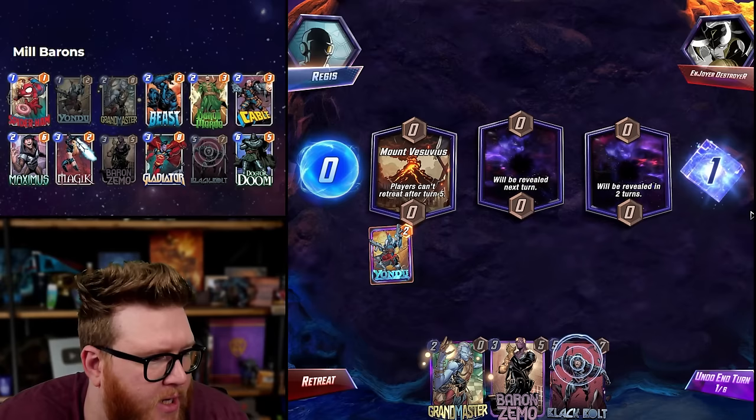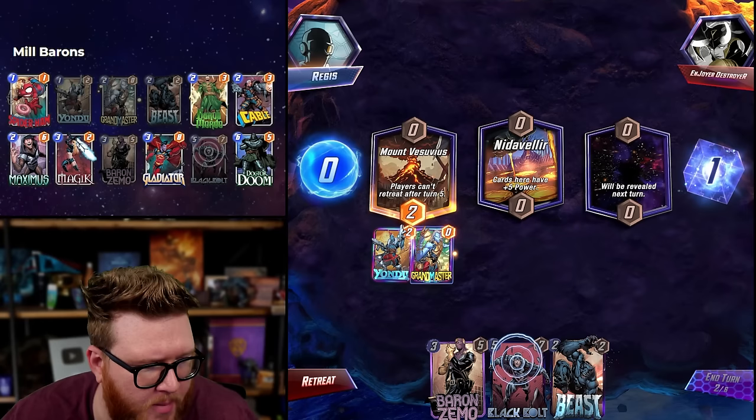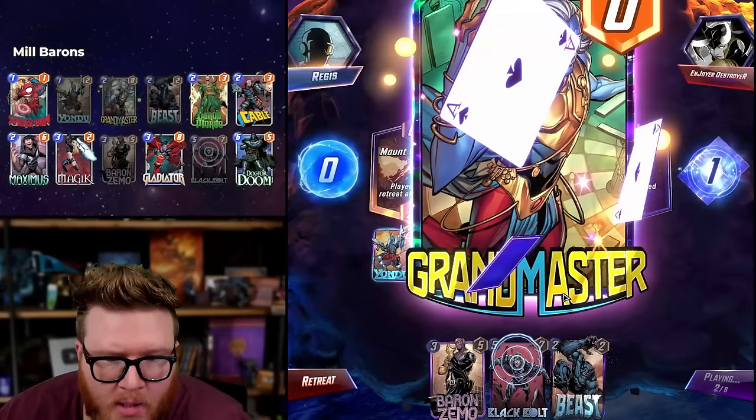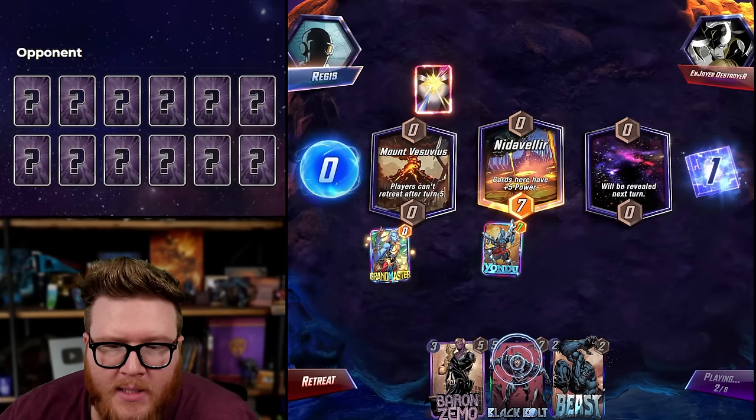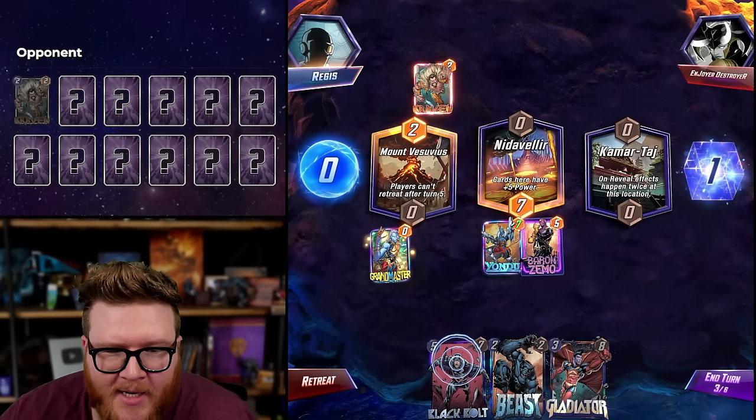You might be thinking, 'Why not Wong in this deck for even more on-reveal shenanigans?' — I just think it comes down too late. It's kind of cool with Black Bolt, I'll acknowledge that, but beyond that I fear it's just too late. I like the Yondu/Baron Zemo mid with Beast though — that's pretty cool, especially if I can fill on turn four with a Cable or Mordo. This was basically the greedy list I built well before Comertage became the featured location this week.